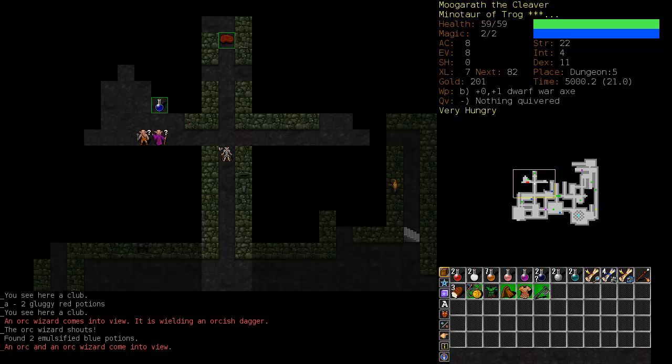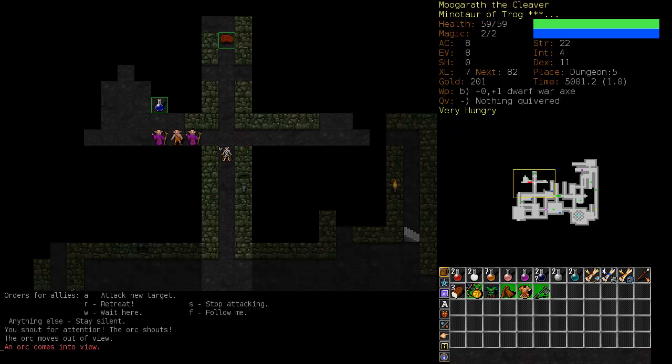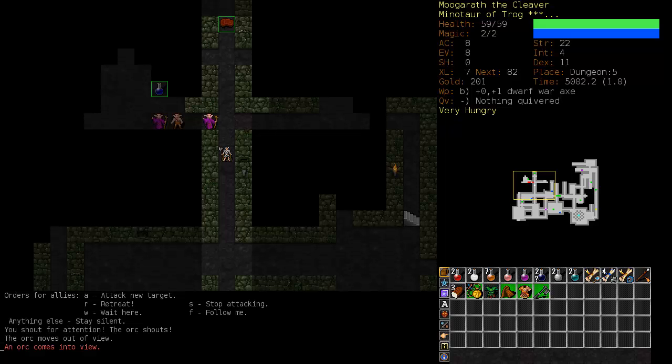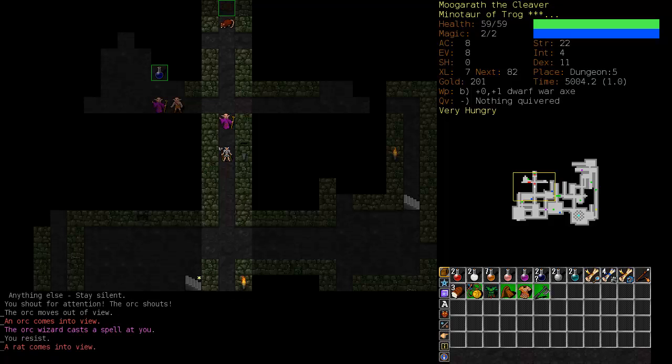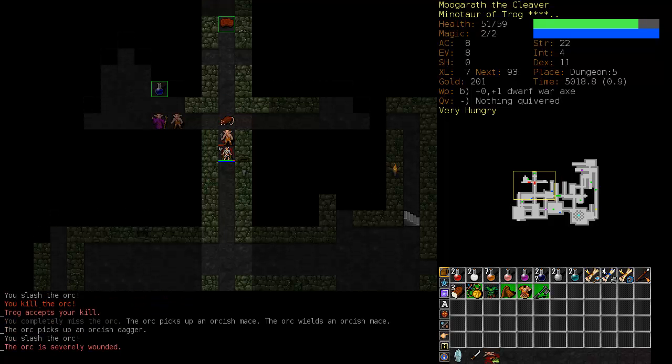Both monsters have a question mark right now - they are aware that something's wrong, but they do not see us. I would like to get their attention, and you do this by shouting. If you press T, it gives you a few shouting options. Many of these are commands to your followers - you can tell them to stop attacking, follow you, wait here, retreat, or attack a specific target. Or you can just press T again to shout. The question marks disappear, and I'm glad I did that because there are two orc wizards. So I'm going to step back and let them come to me. They're all mopped up.